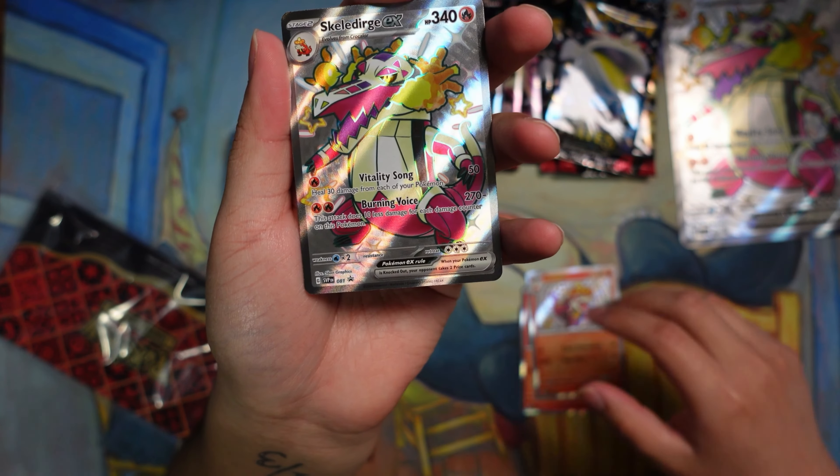Charmeleon, Rotom, and Kirlia — I'm definitely missing those shinies. Down to the last packs — come on! Ultra Ball... that's not what I wanted. Oh — Pidgeot EX! That one's actually a pretty cool card, especially competitively. Pidgeot shiny — nice! Not bad, we got two full arts again.